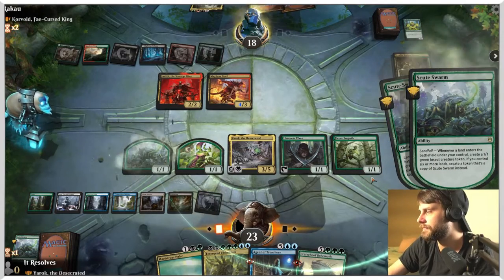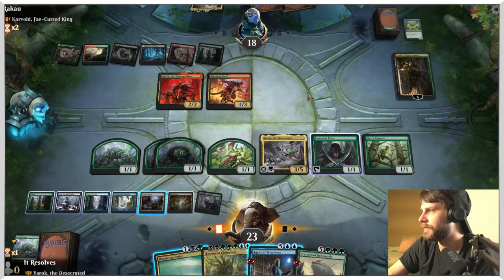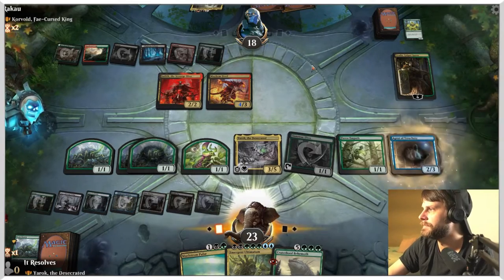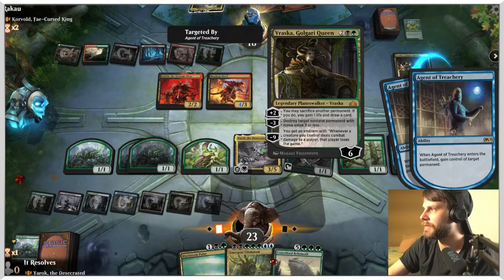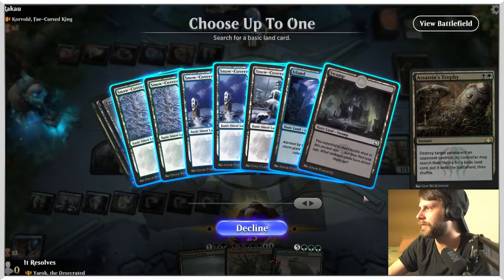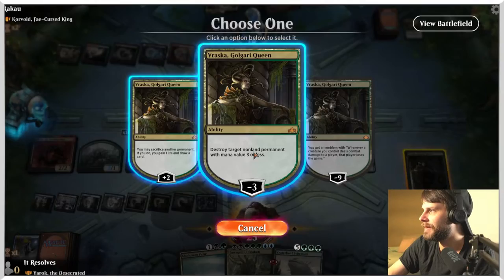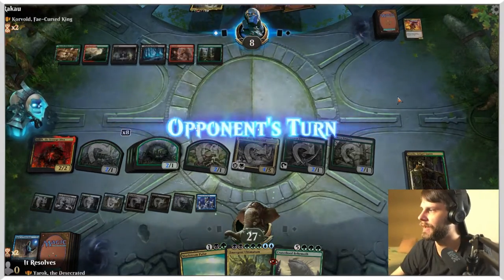Let's drop land - it's going to trigger a couple things, mostly just the Scoot Swarm twice, but that's good. Now we can just agent for the Judith, which seems pretty good. Alternatively we can Maelstrom Pulse, but actually no - we definitely agent because we steal two things here with Yarok on the field. Why would we not do that? We're going to steal both of these. I think that's correct because this just seems really good. So they're going to destroy... I would love to search - this isn't great for them.